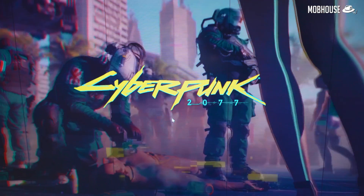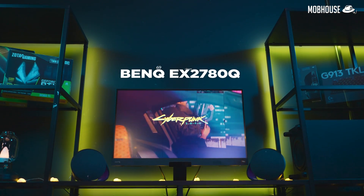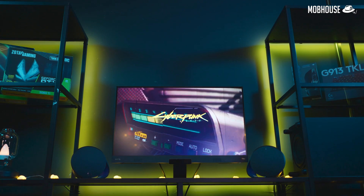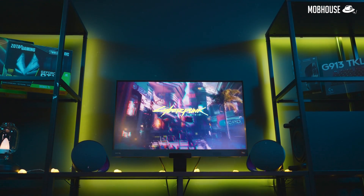A good companion for this build is a monitor with a 1440p IPS panel, 144Hz refresh rate, and HDR support — like the BenQ EX2780Q. It also comes with BenQ's Brightness Intelligence Plus feature as well as 2.1-channel travel speakers, which are some of the best-sounding built-in speakers. Here are some benchmarks without ray tracing and DLSS, and then with ray tracing on ultra and DLSS on quality.